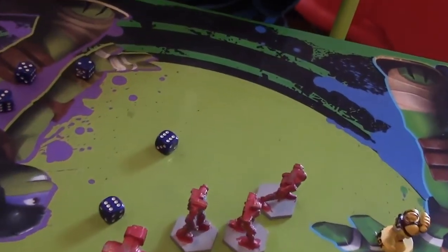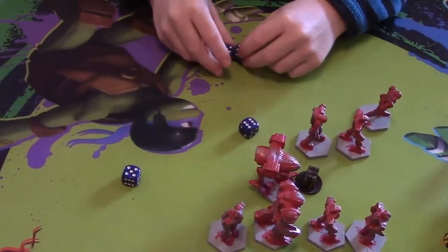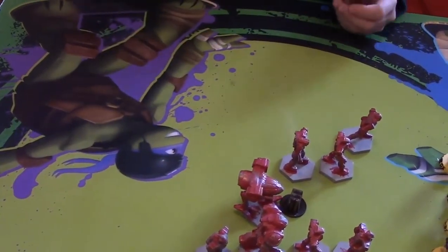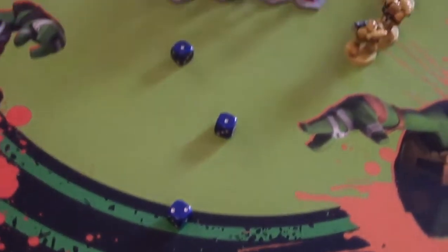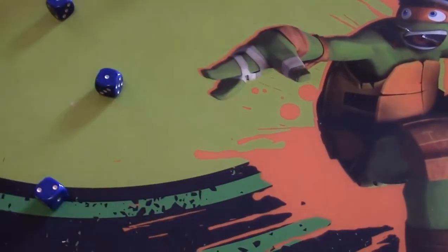Let's see — you got 3 misses, so that's 5 hits. Roll the hits for wounds. 3 wounds. Oh no, I failed all 3 — that's 3 more Team Yellow guys down.